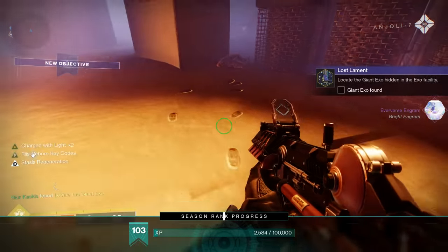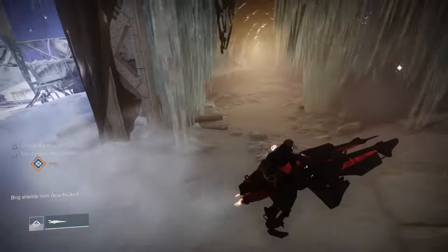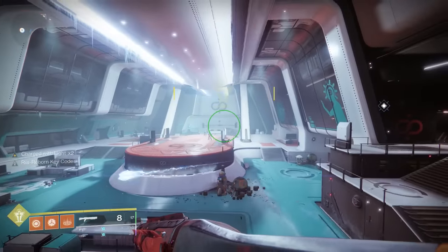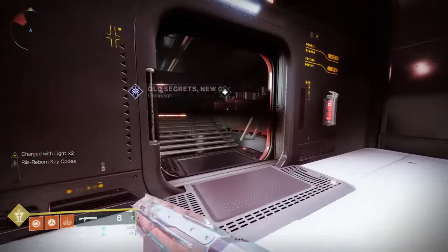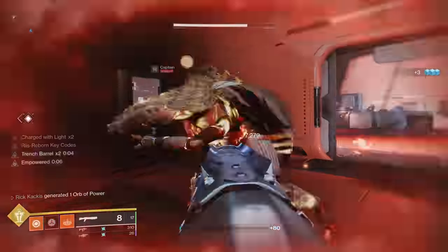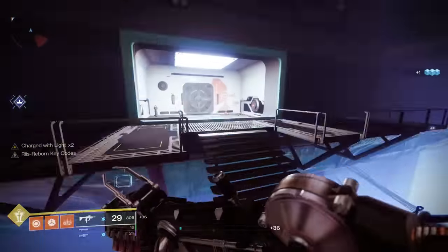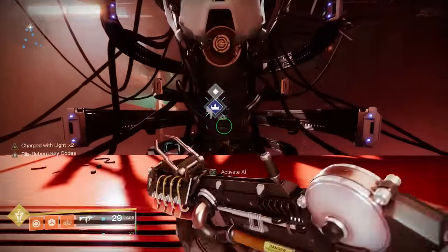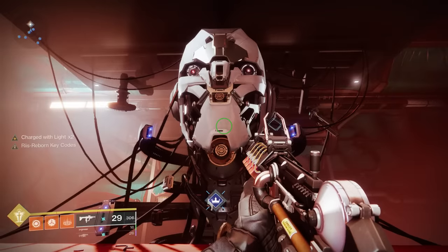Once you interact with the third and final Exo, the quest step updates and now you have to find the Giant Exo. Head to the far left-hand corner of the Europa map — the Braytech Exoscience facility. When you get to the main room, instead of going straight to the back, go to the right where a new door has opened up. Keep going forward and you'll encounter a giant Exo. You'll need to have several conversations with him before the quest step updates.